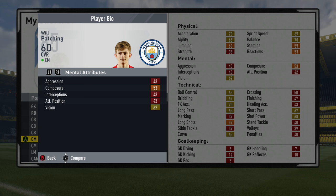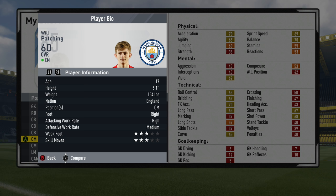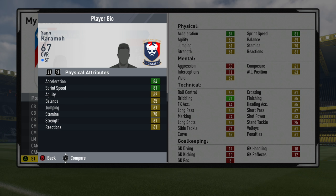Next up is the Manchester City central midfielder Will Patching — 60 overall. Another pretty cheap player; you can get him for about 400 to 450k, which is nothing even for a League 2 side. All the players here will realistically be available on a loan deal — I think every single player you could get on loan. Will Patching is a pretty all-round central midfielder, and you could train him to become a specific type of player.